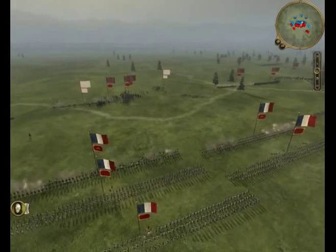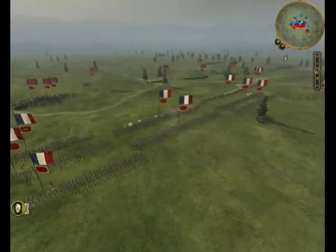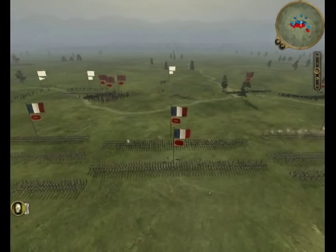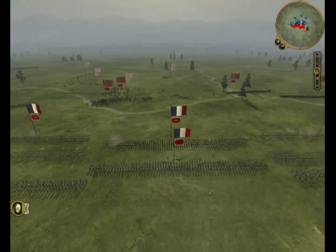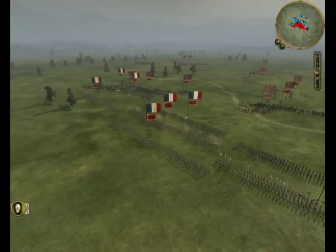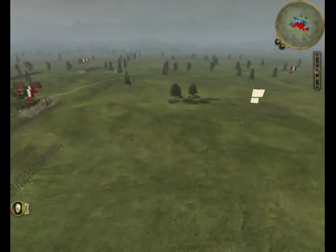With this mod the units shoot much farther. I think a line infantry unit is normally like 70 meters, but with this mod they are like 110 meters, and elite skirmisher units go from about 125 meters up to about 170 meters. So the death and destruction starts happening much, much quicker than in regular Empire Total War.